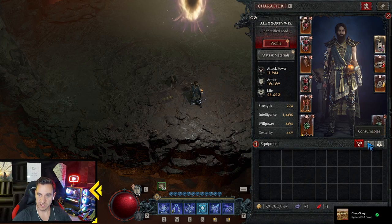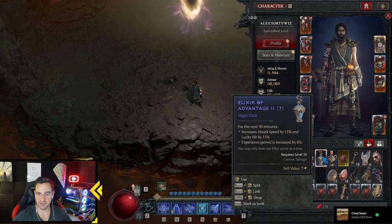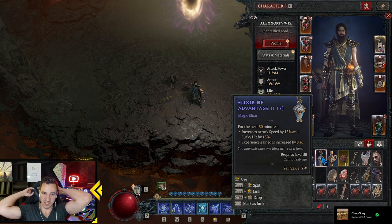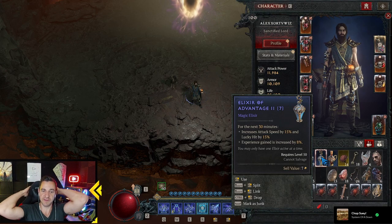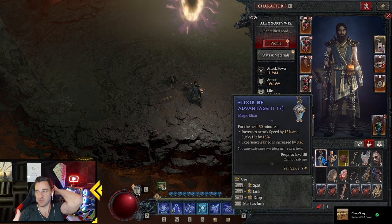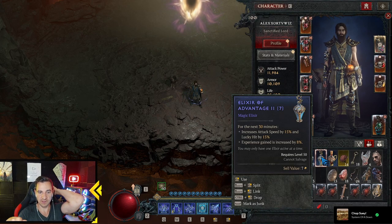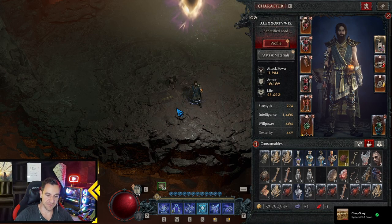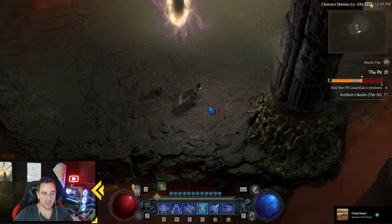One more thing I keep forgetting — the Elixir. You should use the Elixir of Advantage 2. Attack speed is irrelevant, but Lucky Hit by 15% gives our Lucky Hit a lot of boost when we are fighting. So make sure you have this activated — it really buffs your creation of Chain Lightnings and Lightning Spears a lot.